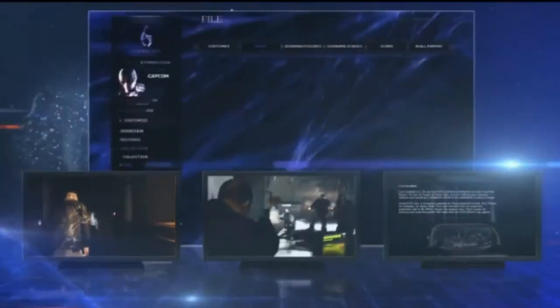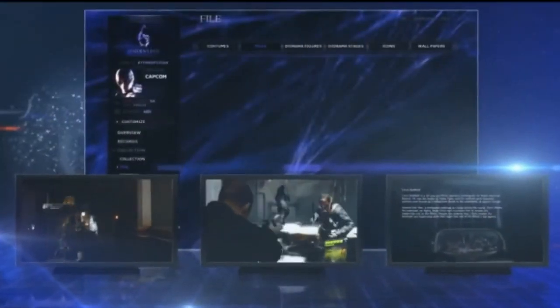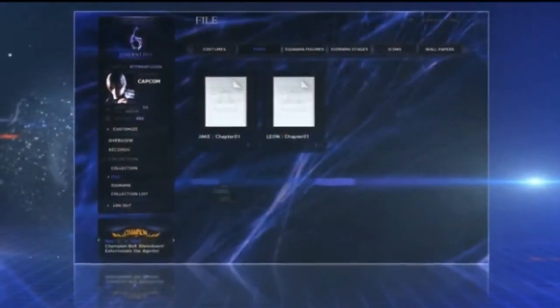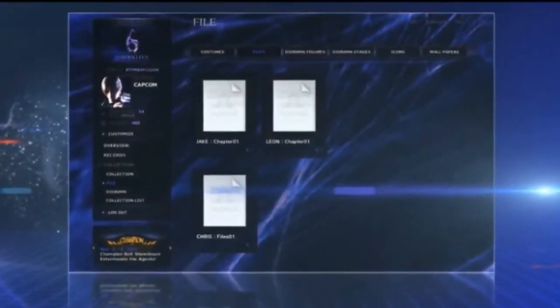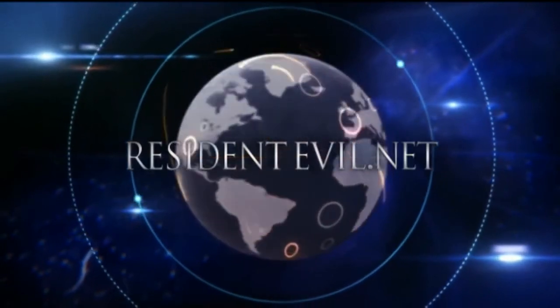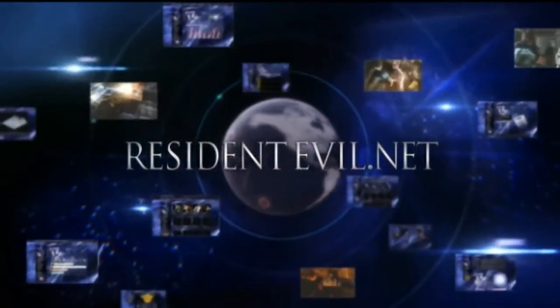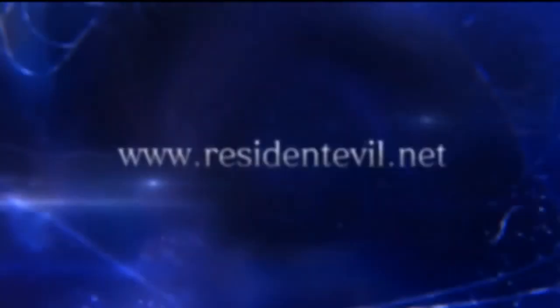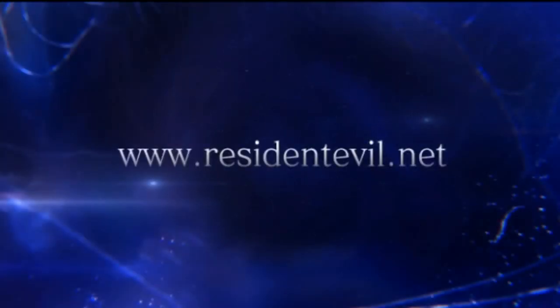The content available through ResidentEvil.net expands as you progress through the game. You can check out a story synopsis covering what you have already played through, and read through the Resident Evil files you've received during the game, letting you focus on the action without fear of missing any story details. ResidentEvil.net is a completely free service that enriches the Resident Evil universe, expands online play, and enables access to exclusive in-game content. Be sure to check it out once you get your copy of Resident Evil 6.